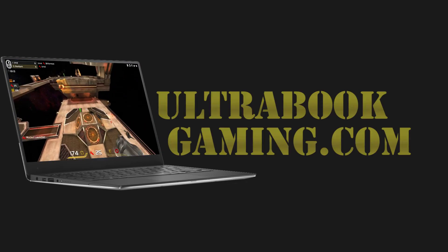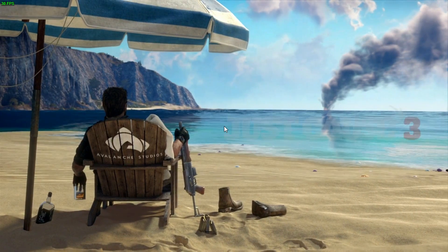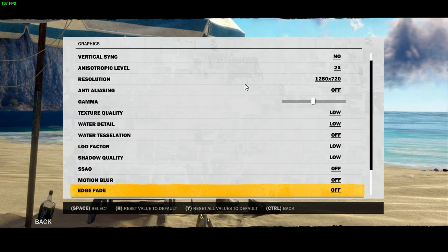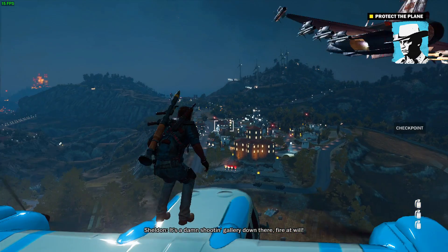Hi, I'm James and in this video I'm taking a look at Just Cause 3 running on Intel HD 5500 graphics. The game is running at 1280x720p and the lowest detail settings — I've pulled everything down to minimum.